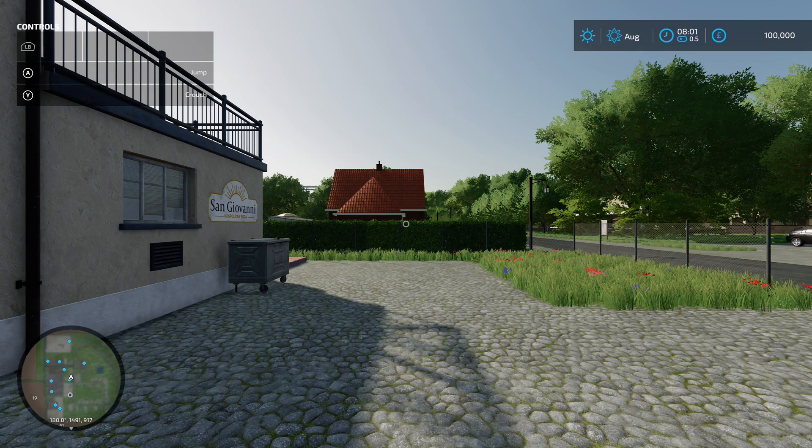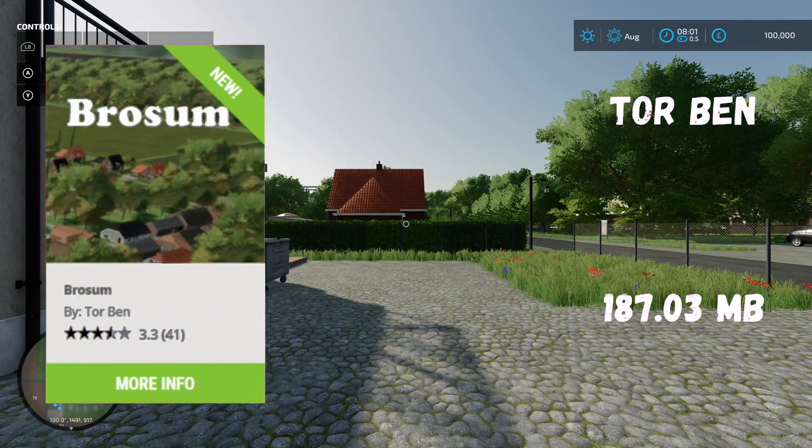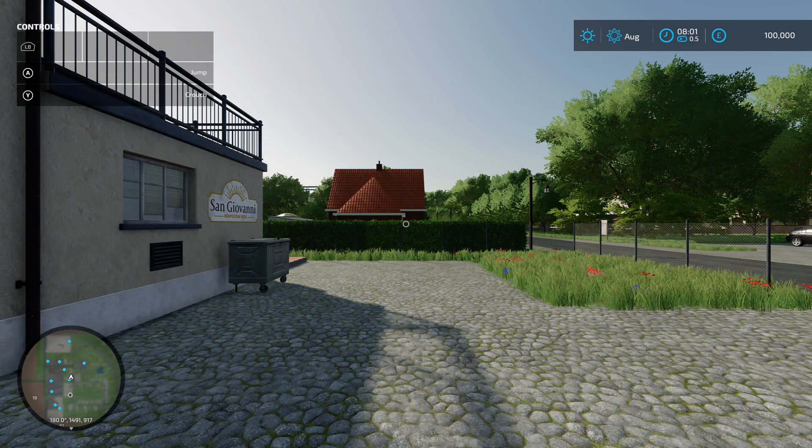We've got a new map - this is Brotham by Torben, 187.03 megabytes on the download. Welcome to Brotham, this is a fictional map located somewhere on the north coast of Germany.